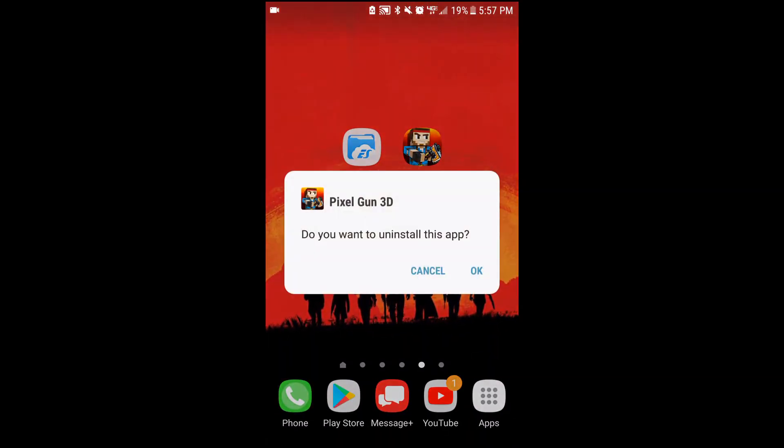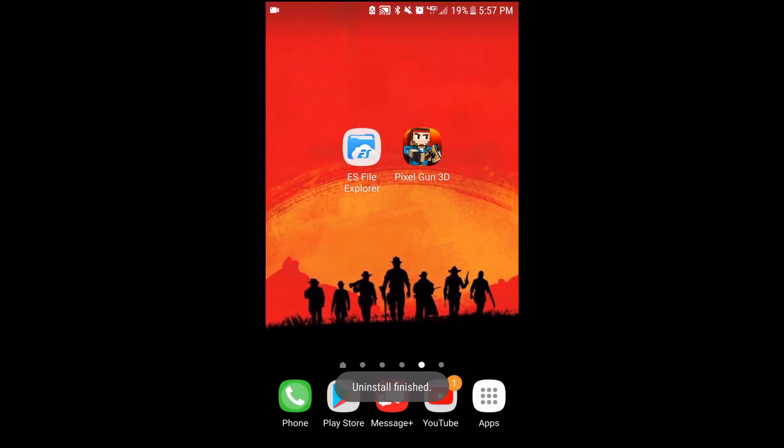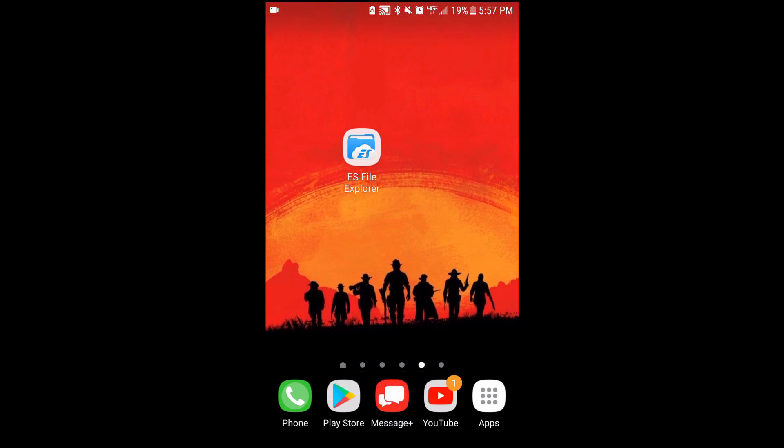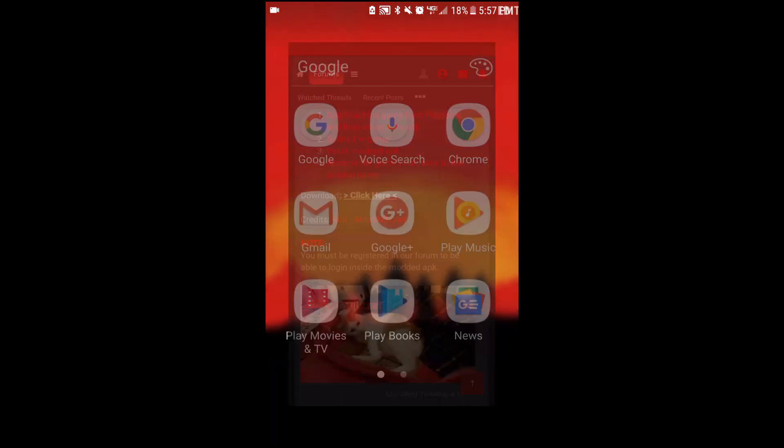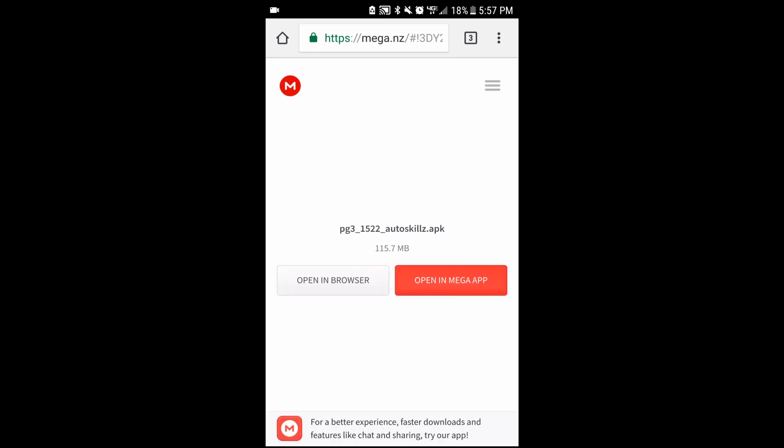We're going to delete that, and it is uninstalled and done. Now what we're going to do is go back to Google Chrome, to AutoSkills, and install the modded APK. Also guys, I will leave this link in the description so you don't have to go to their website. We'll open it in the browser and it's going to download. I will resume the video when it is done downloading.